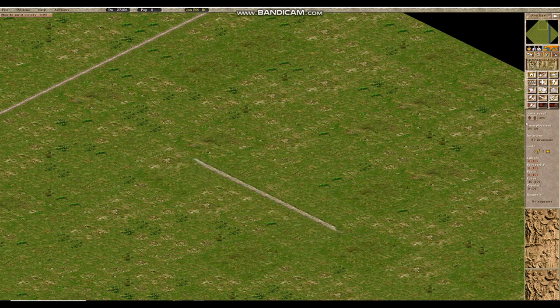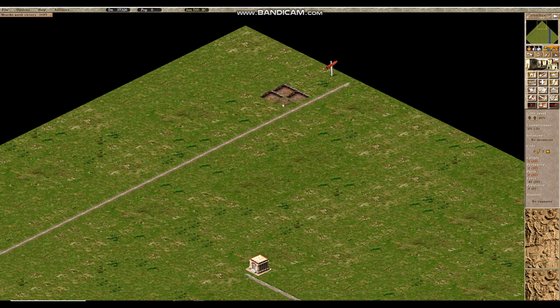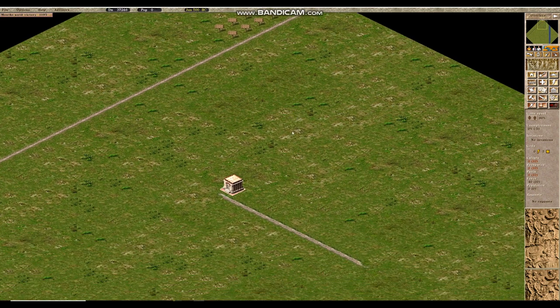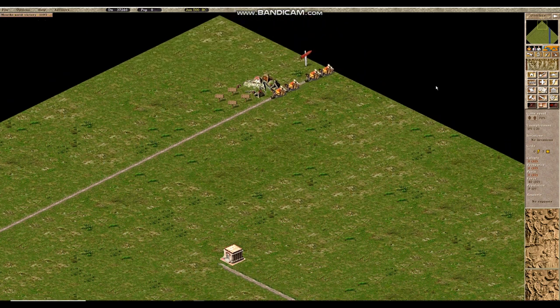If we place down a road and then a structure such as an engineer's post, you can click on it and see that it requires employees — five employees to operate, but right now we have no people in the city. Therefore we should place down some rudimentary housing near the entry point so people arrive quickly. Note that housing plots need to be placed within two tiles of the road at maximum, otherwise they will despawn after a short while.